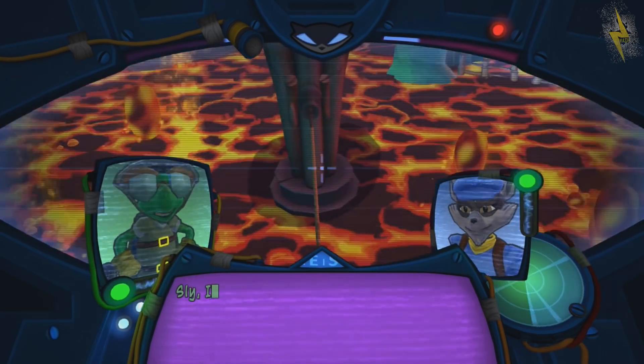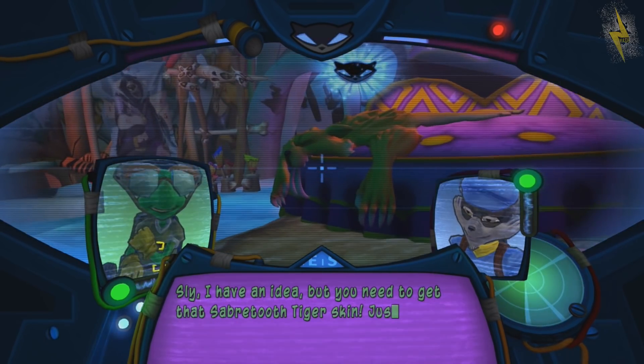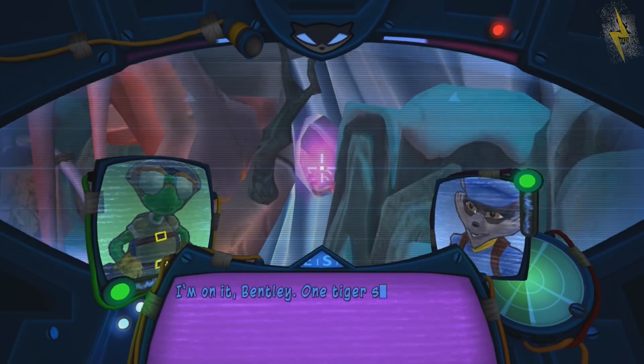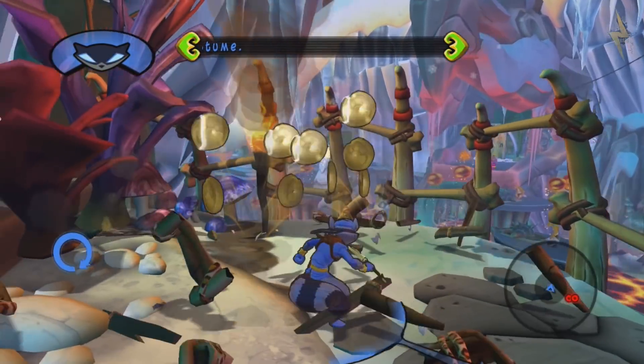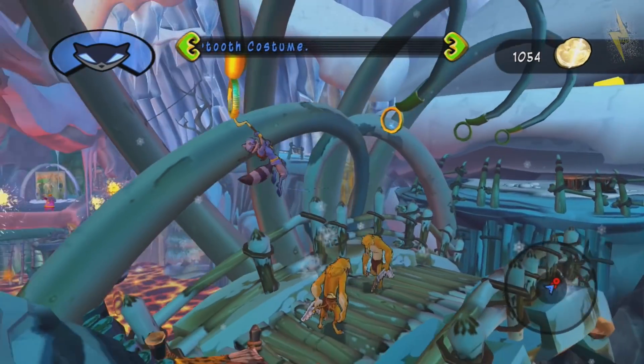Let's help him out, Sly. Bentley says: 'I have an idea but you need to get that saber tooth tiger skin and just don't let the guards see you.' Sly responds: 'I'm on it Bentley, one tiger skin coming up.' It's funny — we just see any kind of raccoon and we're like 'hey, that's my dad.' Why am I not surprised he's part of this? That's my granddad right there.